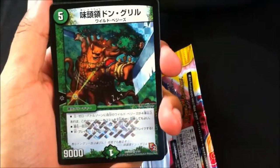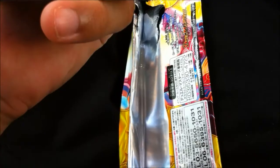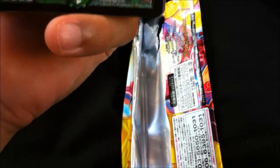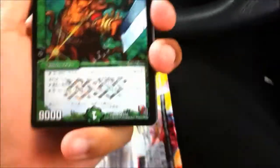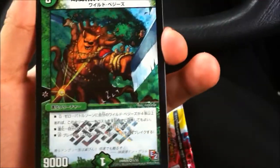Oh snap, it's a very rare! Looks like a tree folk — very rare evolution. Nice, Wild Veggies. Whoa, gravity zero! You can play this guy for free if you have four or more Wild Veggies in the battle zone. Normally it's a five-cost. Evolves on Wild Veggies of course, double breaker, 9000 power. That's pretty nice — I could hard cast that and feel good about it.